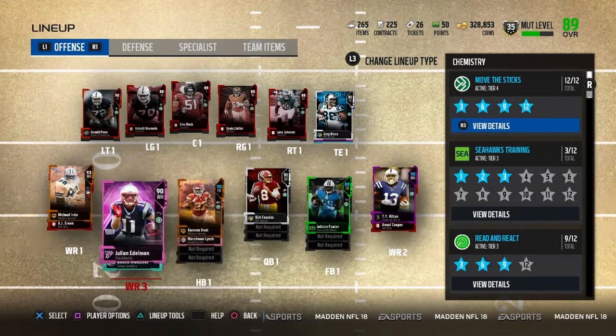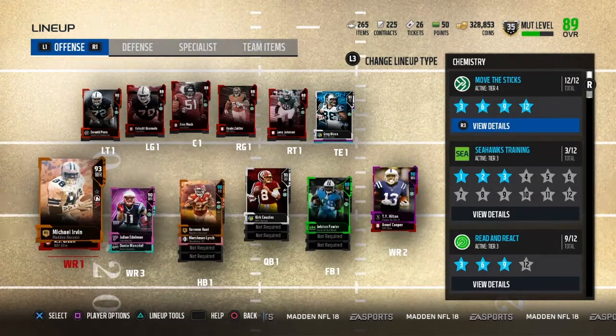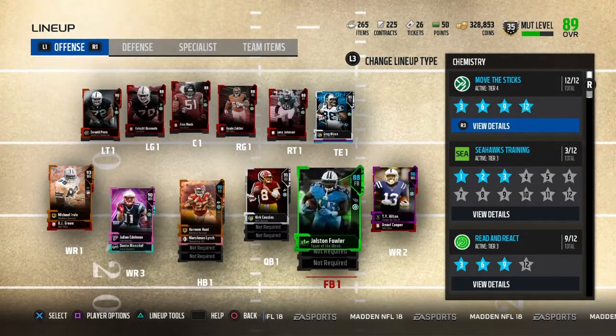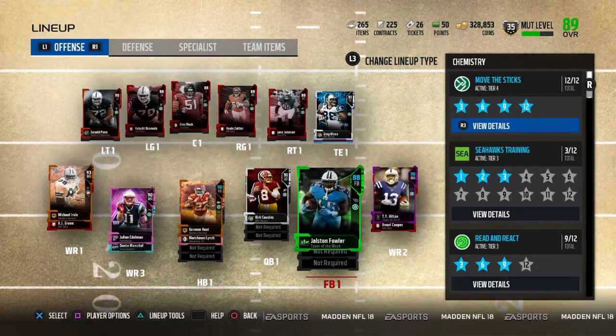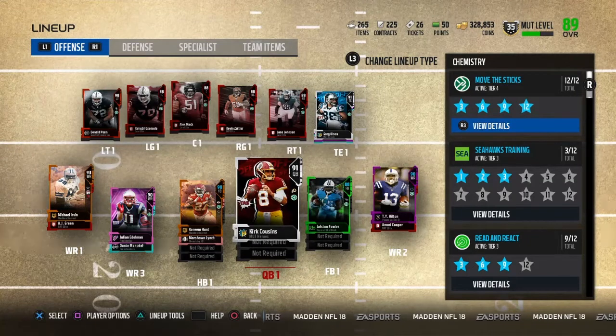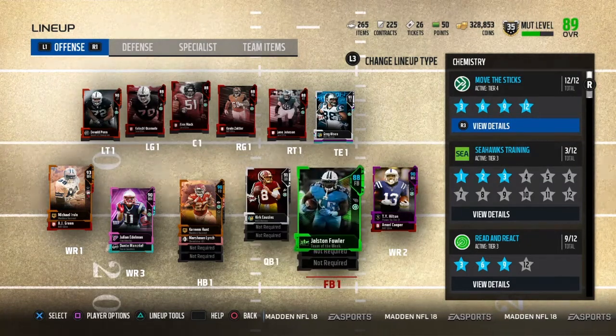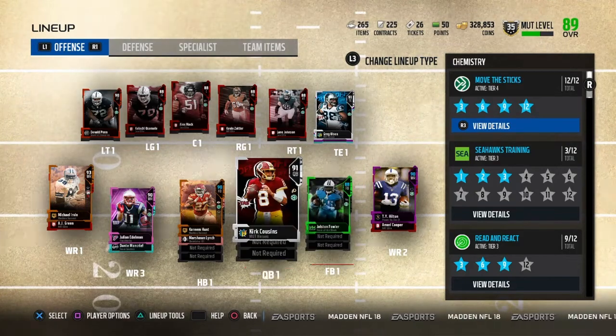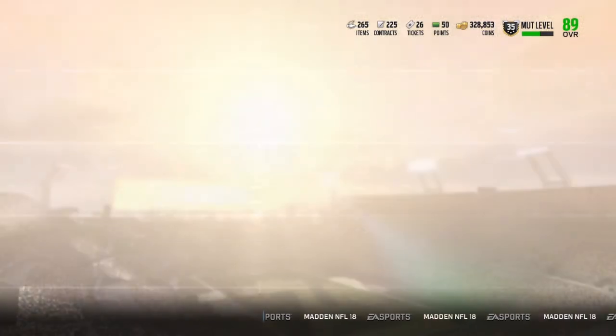Do I really need a 91 overall fullback? I would get Go Deep chemistry tier 2 or tier 1, but I wouldn't have Move the Sticks anymore. And I need Move the Sticks for Kirk Cousins. I don't know what I'm gonna do with that — I'm gonna just keep it for now. Maybe when I change up my team.